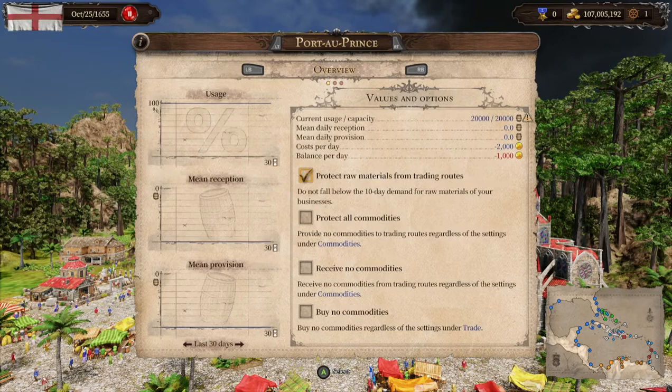Starting on the overview page: usage percentage is how much your warehouse is actually being used for its buying and selling purposes — I look at it as an efficiency factor. Mean reception is basically what your warehouse is buying; you want that to be at least higher than mean provision, which is how much your warehouse is selling. On the right, the values and options give you a numbers breakdown versus the graphs.